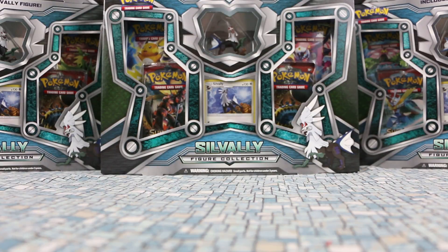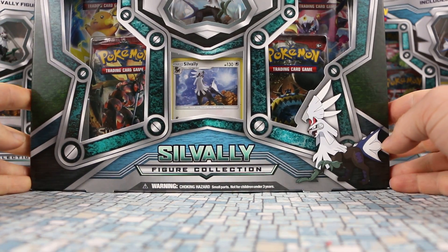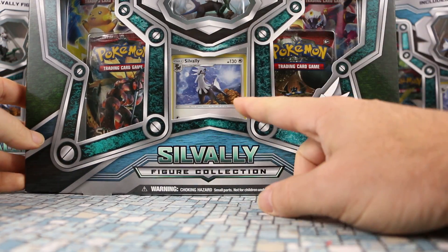Hey, welcome back to another Axe Cards video. In this video we're going to be opening the Silvalli Figure Collection. This is the first figure collection we've had in a little while. Like most figure collections, we don't get an EX or GX with it — we just get a promo holo of Silvalli.